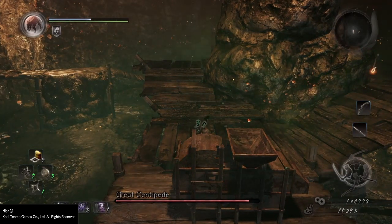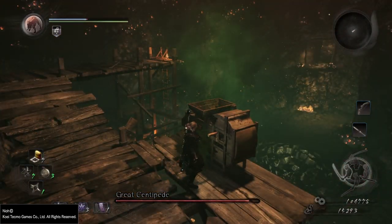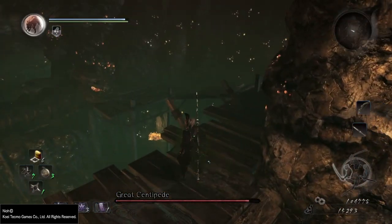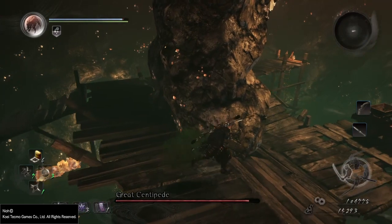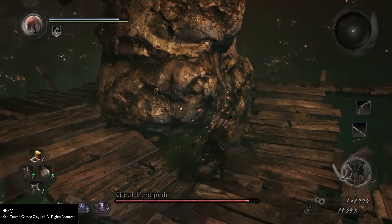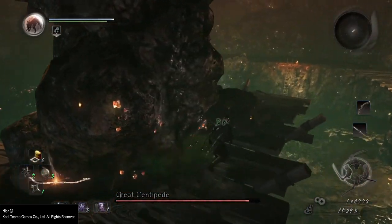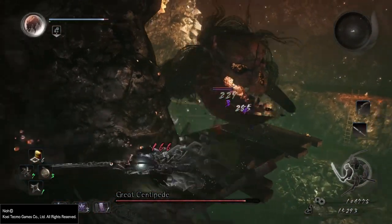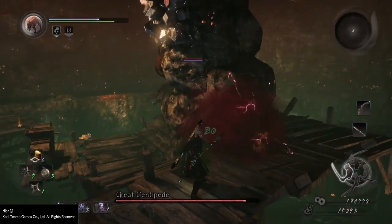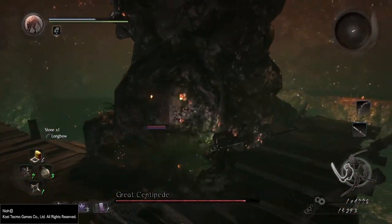Make sure you do it quickly before the centipede catches up to you, because the centipede is actually very quick. It can crawl around throughout the entire level very easily, so you never really feel like you have much of an advantage from up high or from below. I tried the strategy where I kind of stood behind the rock and just kind of swung away. I learned that wasn't a very good strategy because his attacks can still hit you through the wall.